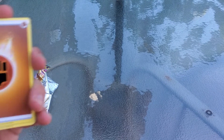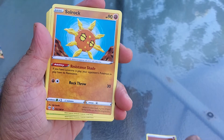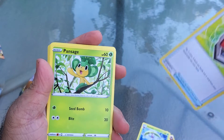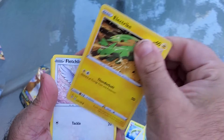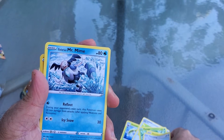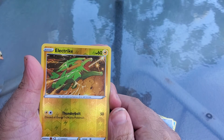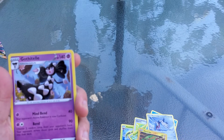We have a Fighting Energy, a Soul Rock, a Steenie, an Old PC, a Pan-Sage, an Electric, a Fletchling, a Gallium Mr. Mine again, a Skommery, and a Reverse Holographic Electric.